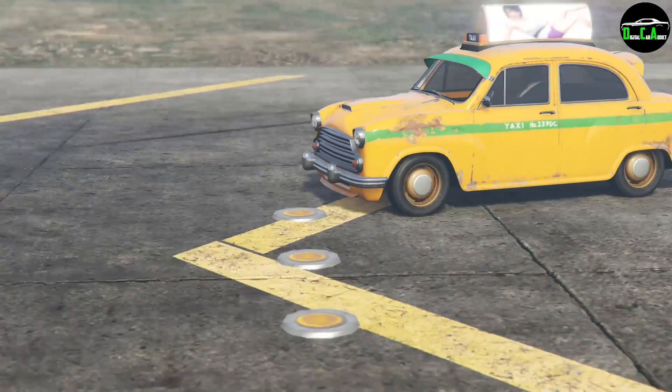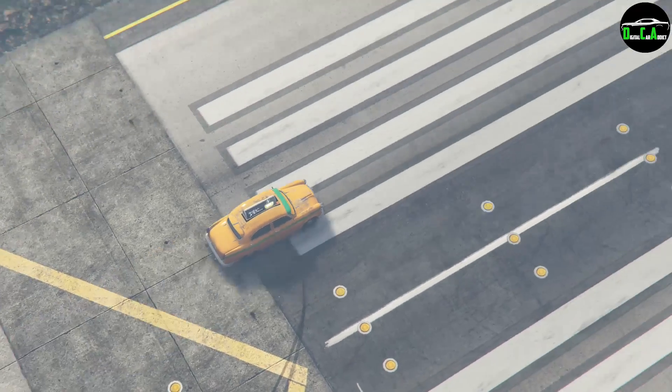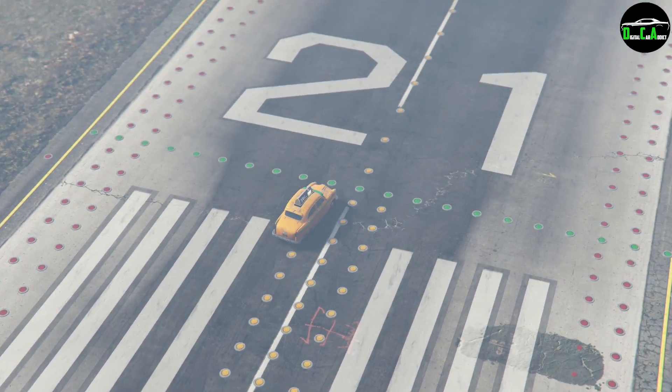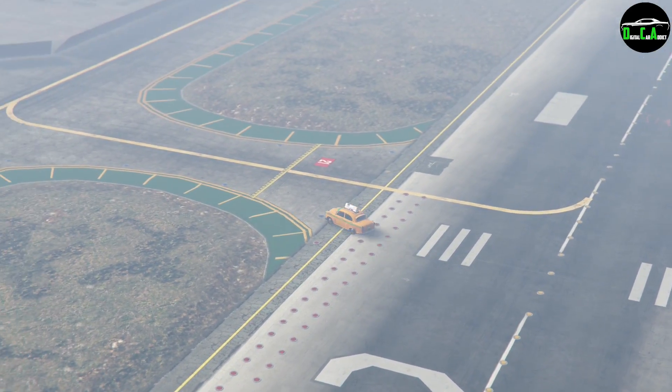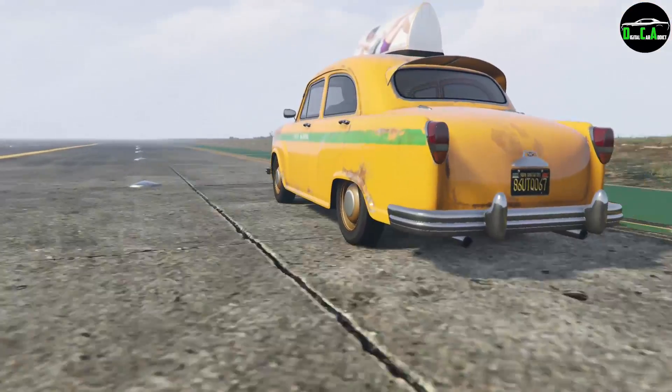Moving on to the Sports Classics class we have the Dynasty. Most people will tell you the Turismo Classic is the best, but actually the Dynasty has a teleport function once you install the taxi upgrades, making it the best Sports Classics car for races because you can just teleport around the map and win.